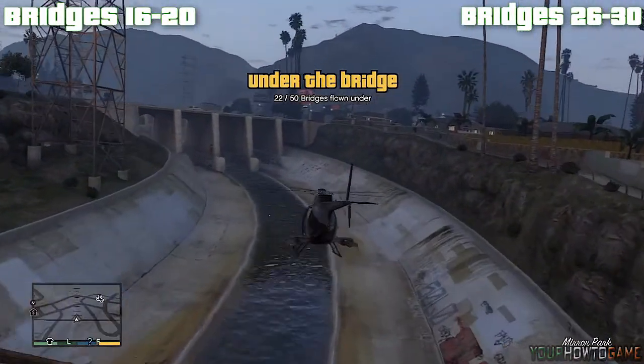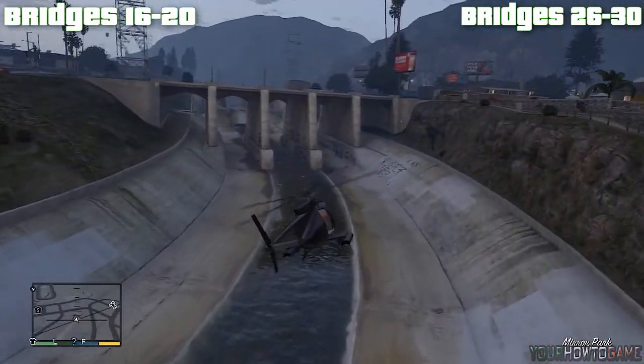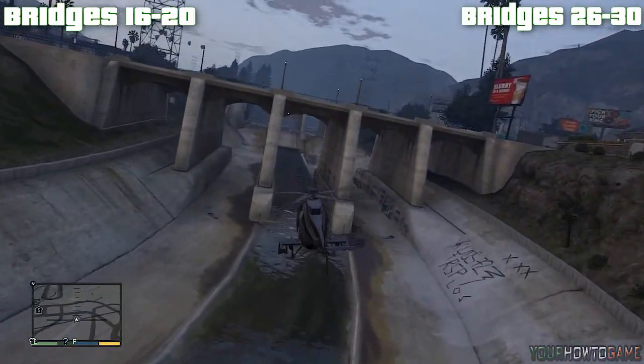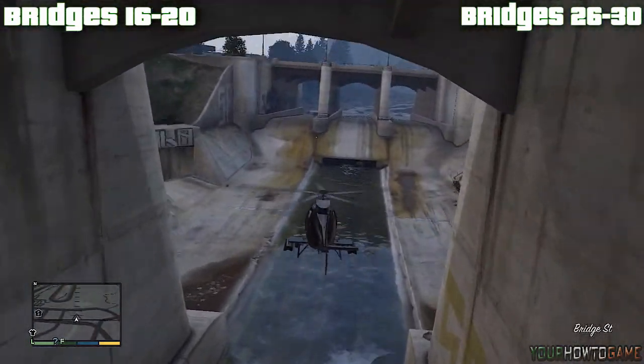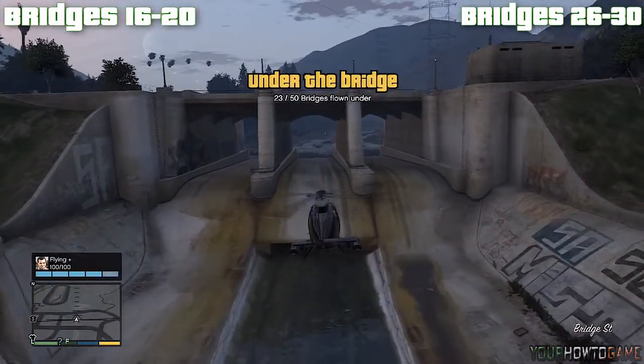Next you will need to pull up to clear some pipes before entering the next bridge, which is the Flood Control Overpass in Mirror Park. This one is a bit trickier as there are beams that support the bridge and it's quite narrow, so a helicopter is much more advisable for this bridge.